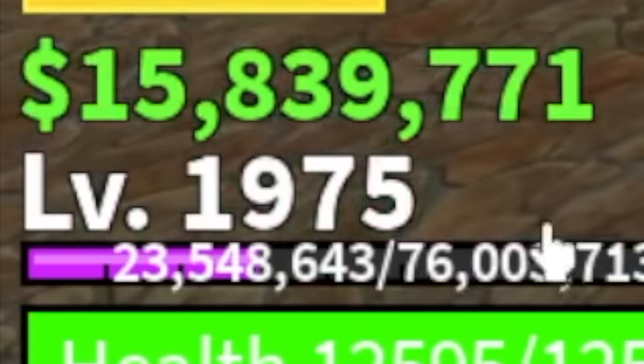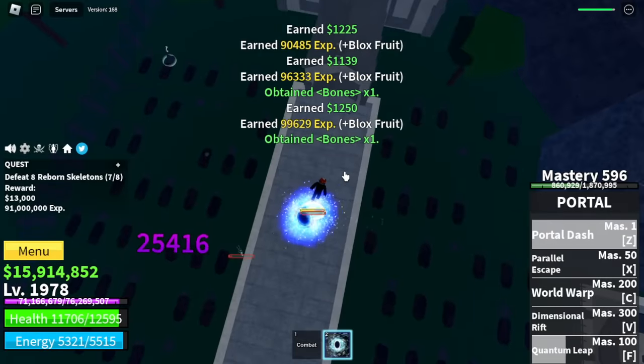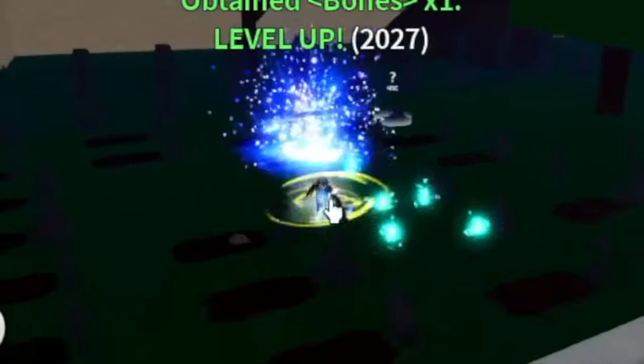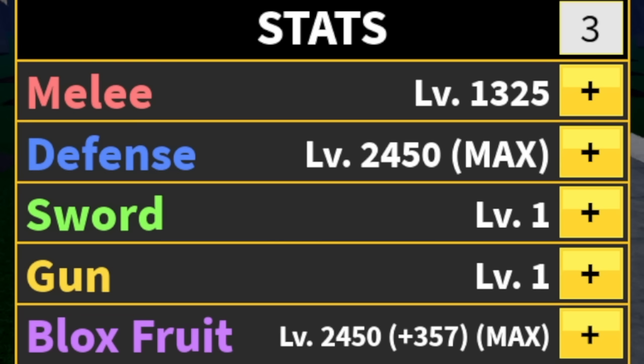After that, heading to the Hunted Castle. Just one mob is the target here: Reborn Skeletons. Same strategy. I made a mistake here — the moment that you can defeat Living Skeletons, go for the Living Skeletons instead. Target level: 2,075. Here are the stats — Max Defense and Blox Fruits. Remaining stats will go to melee.